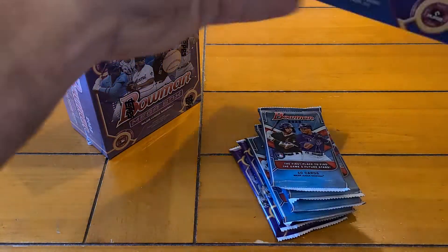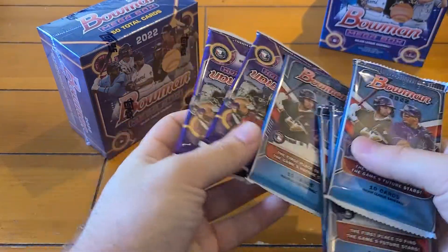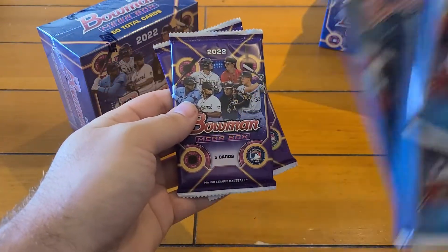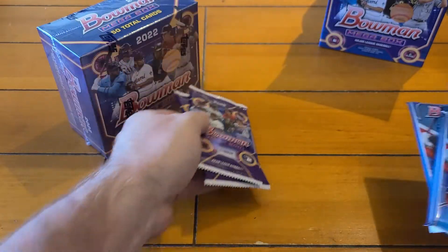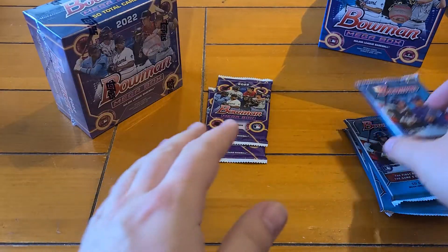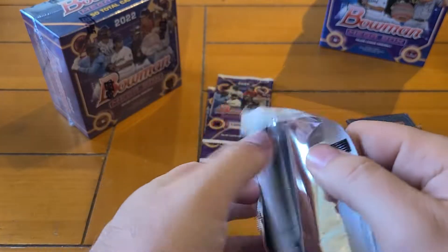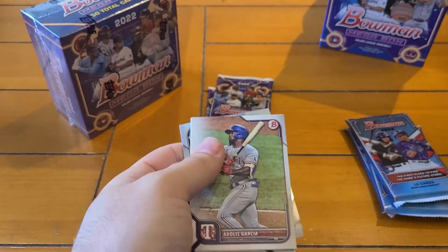You're looking for these two Mega Box Packs. These have your Mojos in them and these are just going to be all base cards. In the Mojo you can get color, you can get autos, you can get image variations, so we'll save those for last and see what we get.